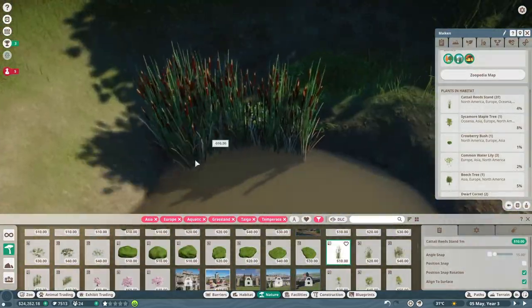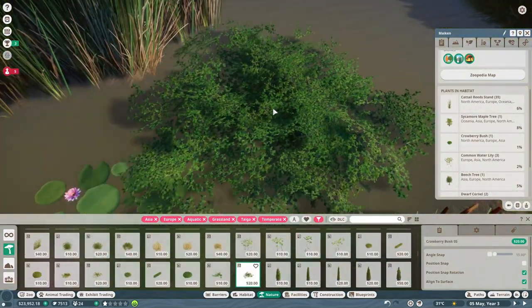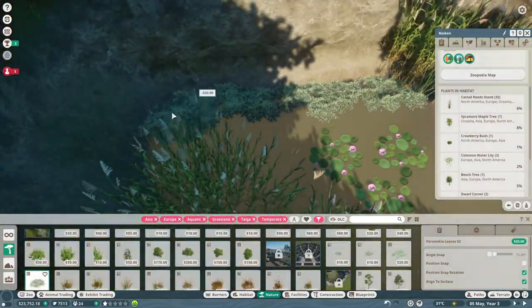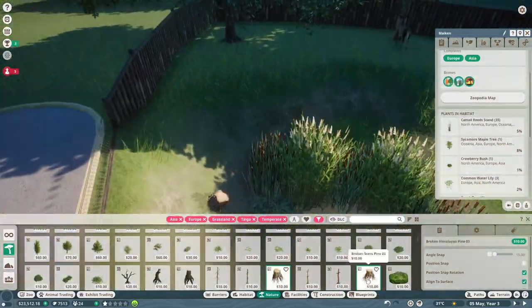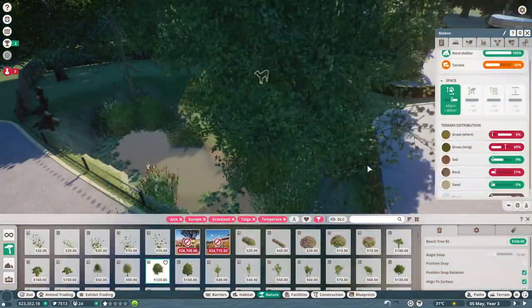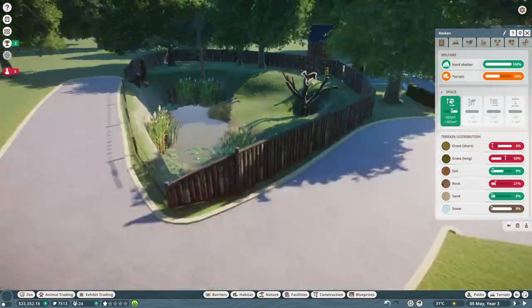Basically what I'm doing is putting plants down and making it look more lively. I think the best way to make a habitat look better is by putting a bunch of plants in. Depending on what animal it is — if they're a grassland or desert animal, don't overload it with plants. In a desert there's probably not going to be any trees, probably just cacti.